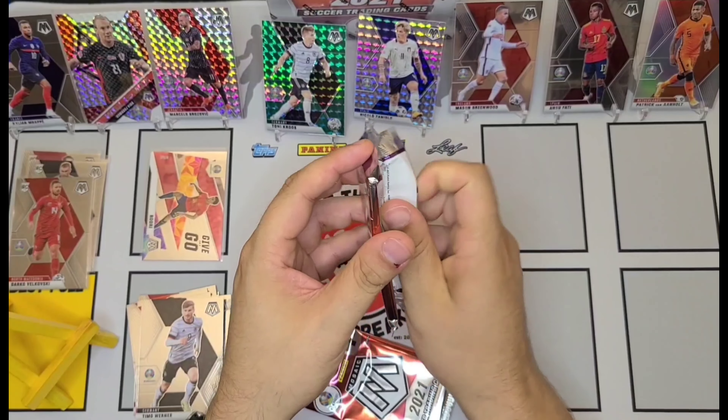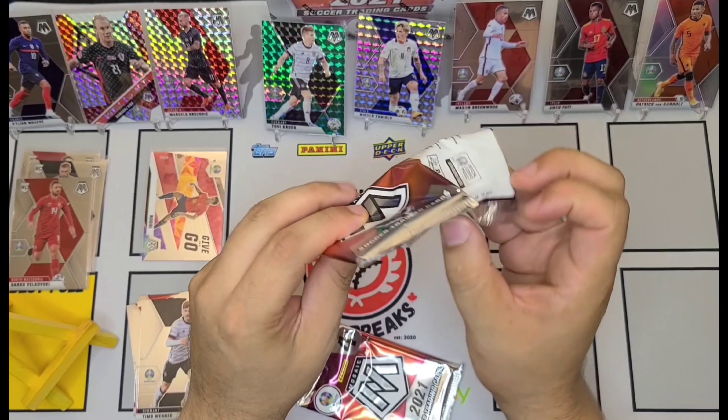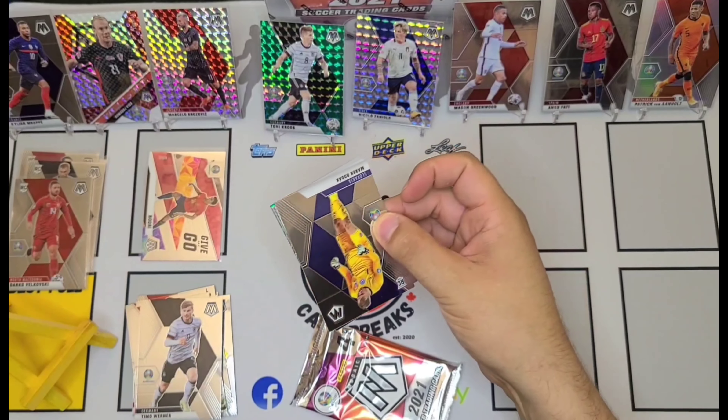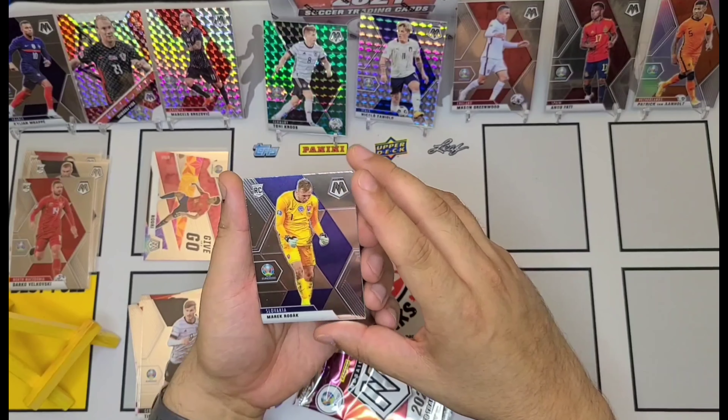Roman Zobnin, there's Jakob Jankto — probably Jakob. Timo Werner. And Patrick Van Aanholt for Netherlands — that's going to be your silver. We'll put the silver up on the board there as well. We got two packs left to go.